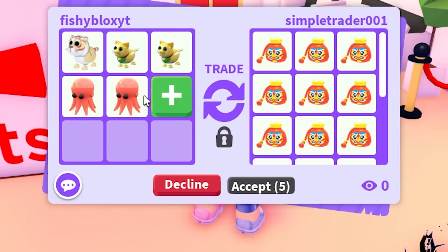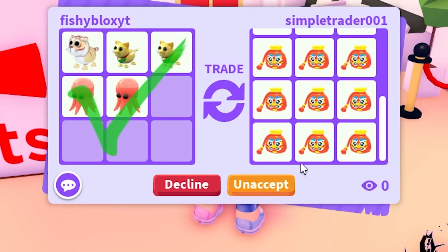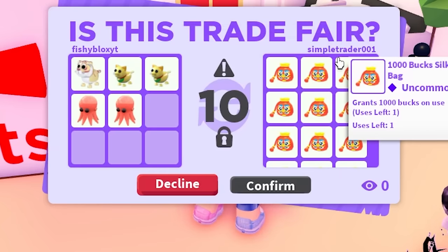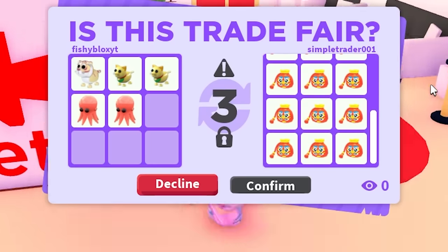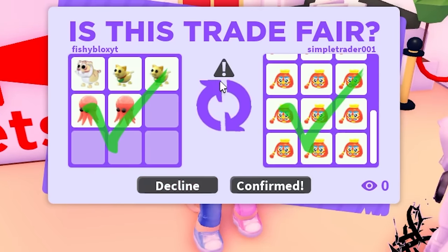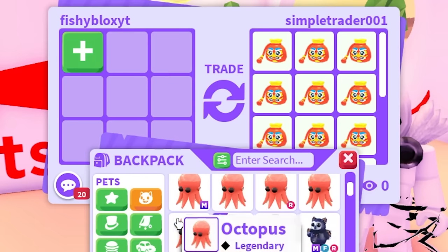So we're doing two maneki nekos, two octopus, and a lunar gold tiger for 18 silk bags. I need to get all these bags to get all the stickers — if this is what it takes, I'll gladly do it. I want to have a million bucks in general; that's going to be the coolest thing ever. This update is coming out soon, so all my bucks will probably go away, but it'll be worth it.